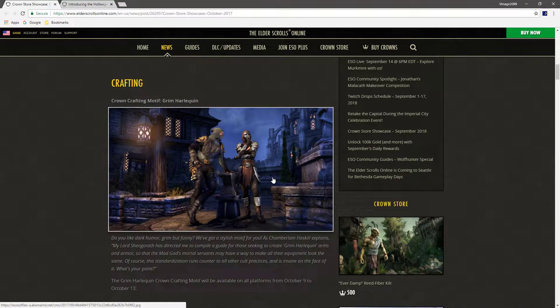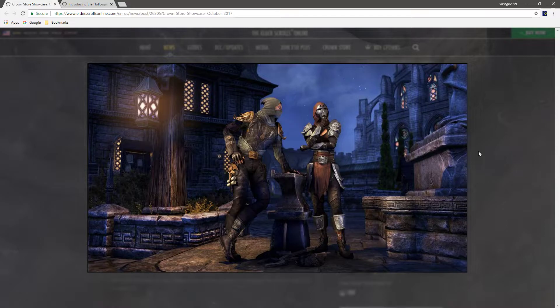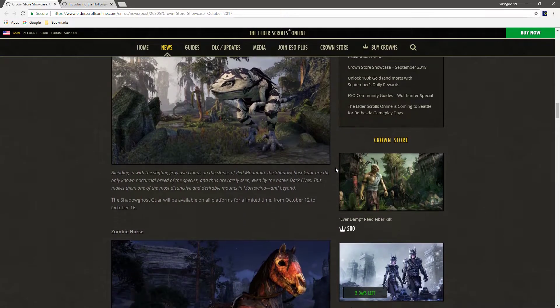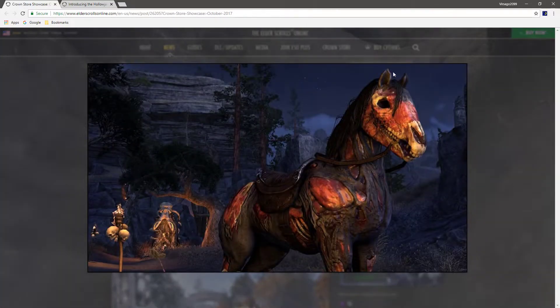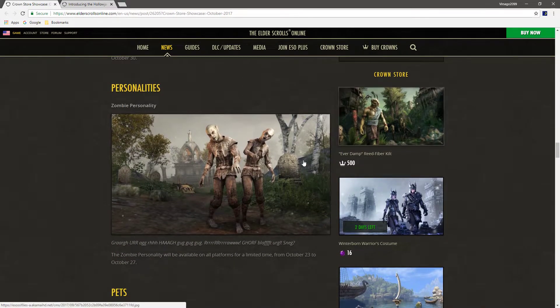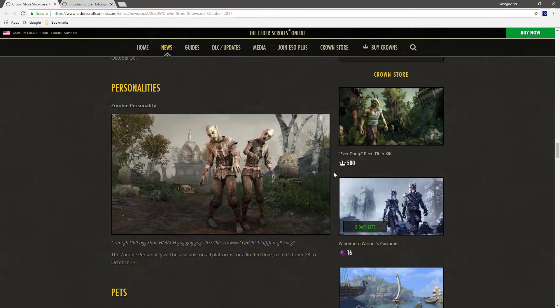There's a motif — not new, but one that if you don't already have, you can purchase — called the Grim Harlequin. This was available last year, so if you didn't get it last year, now's your chance whenever it comes up. There's also the returning Zombie Horse. And the very popular Zombie Personality — it's actually pretty cool. It was available before, but if you didn't get it last time, you can get it this time.